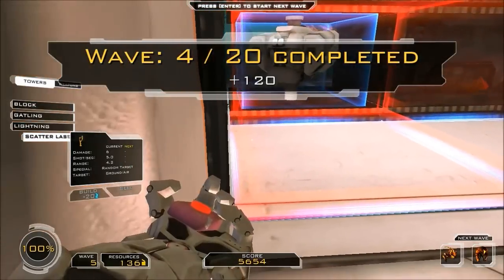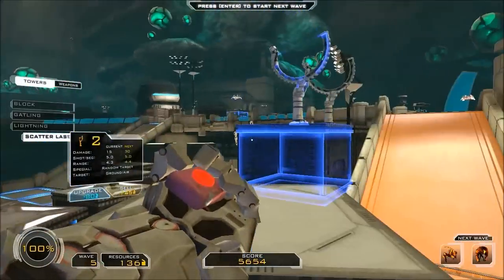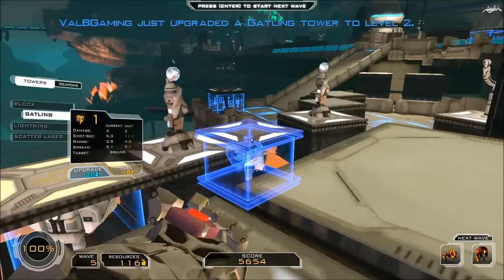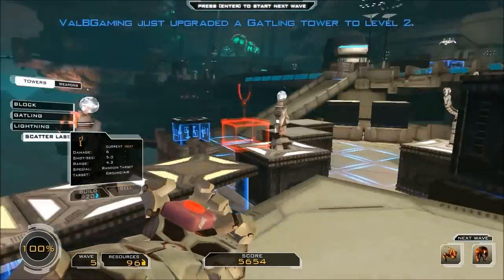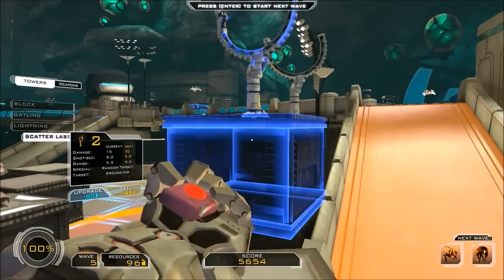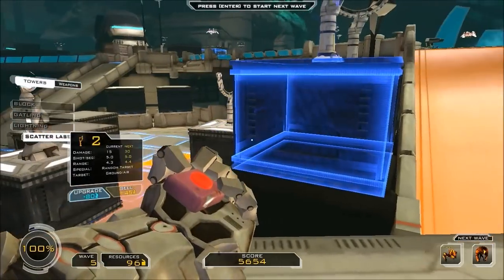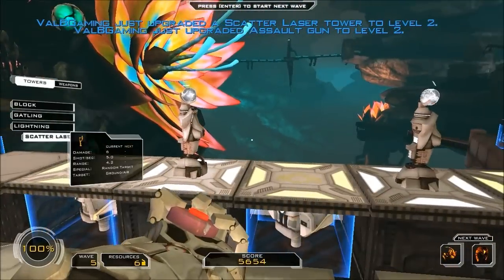We now have 136. We have those guys next. I might want to upgrade these gatlings. The runners — I want to upgrade scatters. What level are these at? One is at one, the other is at two, and that one is at one. Well, I'm going to upgrade one of the scatters. And I'm going to upgrade my assault. We should be good, hopefully. Wave five.